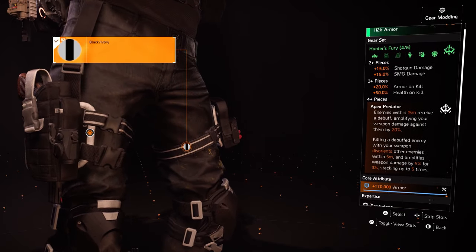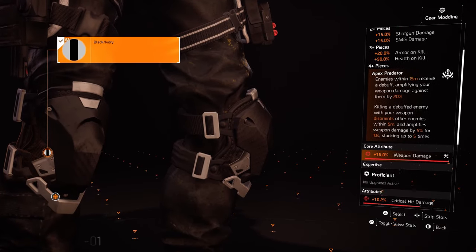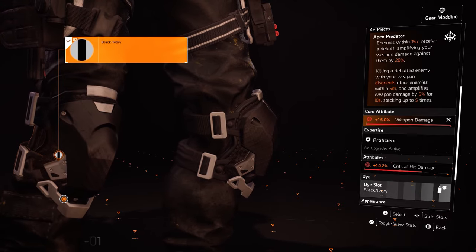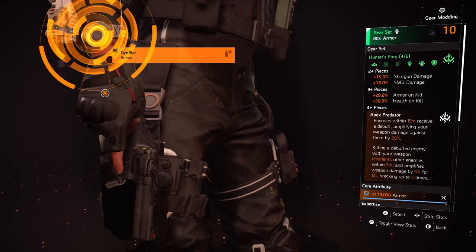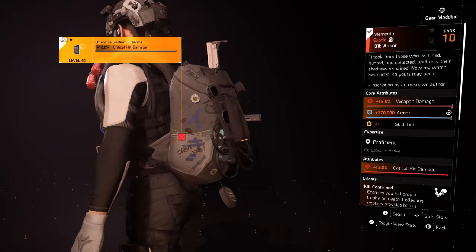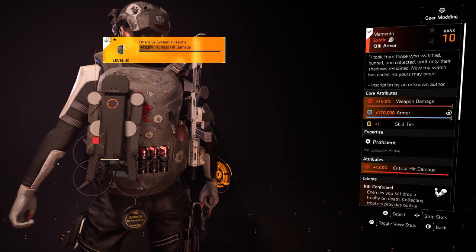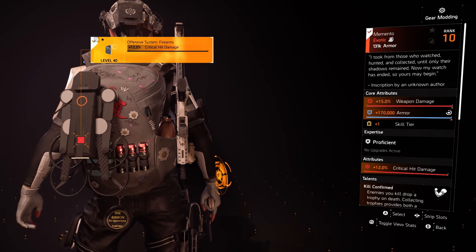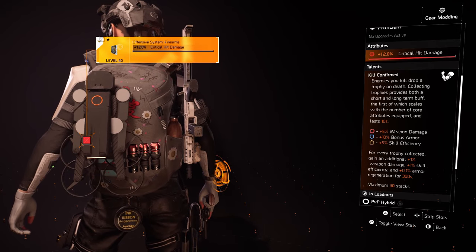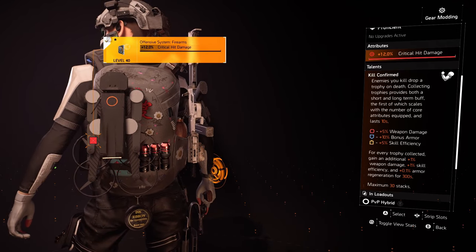Our gloves are Hunter's Fury with 170k armor and 12% critical hit damage. Finally our backpack is the Memento backpack — the best piece of gear for solo players in the game. We have 15% weapon damage, 170k armor, 1 skill tier, 12% critical hit damage via a mod, and the Kill Confirmed talent, which allows us to stack all this bonus armor as well as gain damage and skill efficiency.